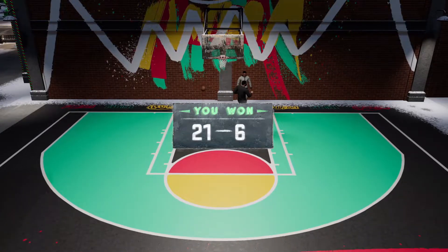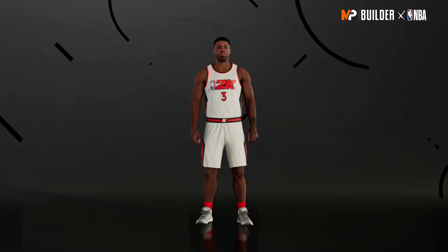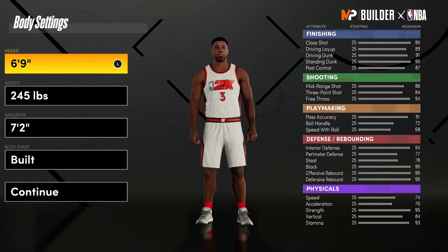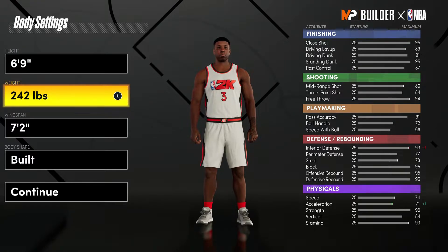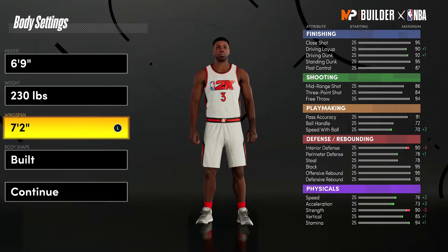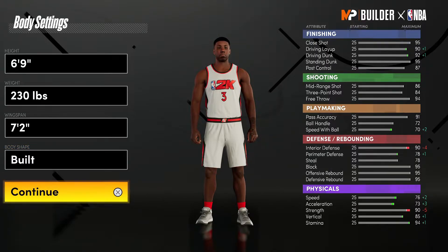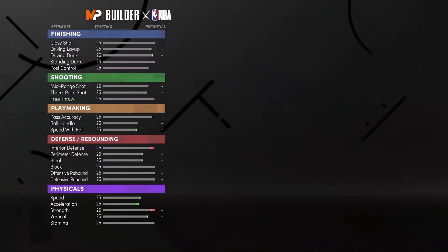Alright, let's get into this video. We're going to make the player 6'9" — I like that height because it's a little bit bigger than usual. With the weight, we're going to drop that down to 230. Wingspan we're going to keep at default. I'm going built just so it kind of looks like AD.